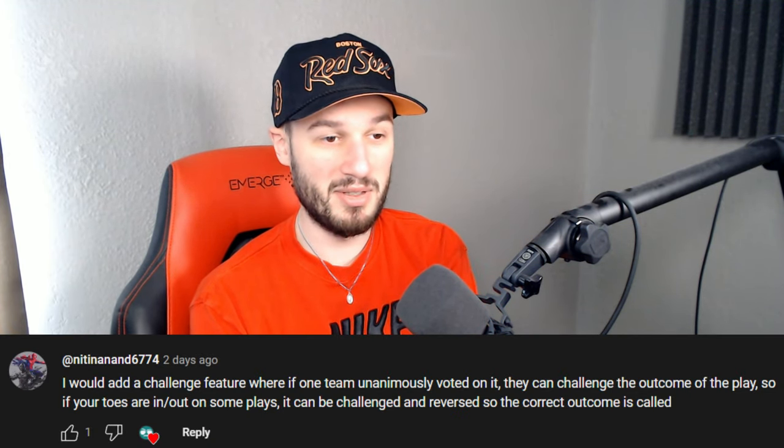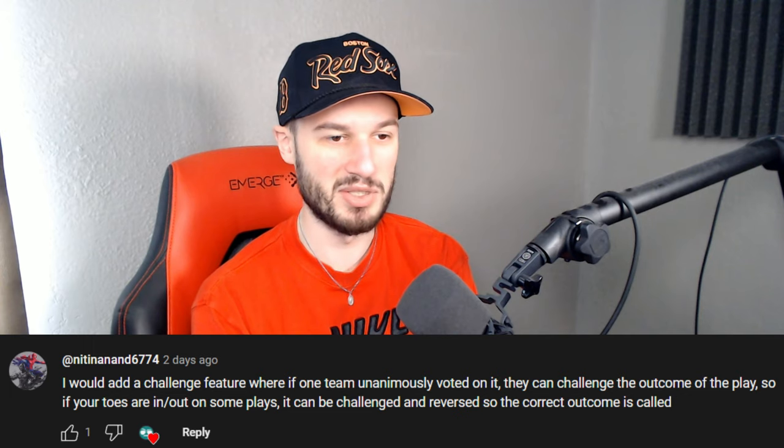Nitten suggests a challenge feature where one team can unanimously vote to challenge the outcome of a play. Challenges would genuinely be terrible in Football Fusion because it's a simulated video game — the coding already knows perfectly what happened. I do agree there's a problem where you can have both feet in bounds and it won't call it a catch, or one foot in bounds and it will. Rather than challenges, they just need to fix the coding on what is and isn't a catch. You need an unbiased arbiter, and in a public 7v7 one team will say it's a catch and the other won't.